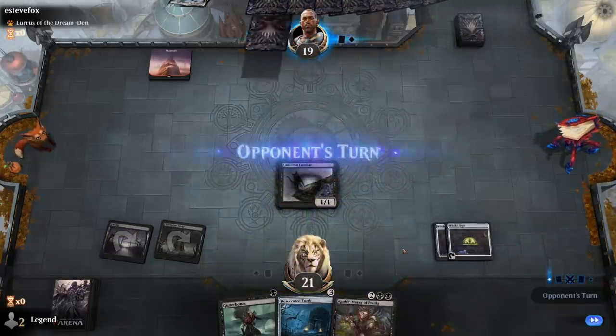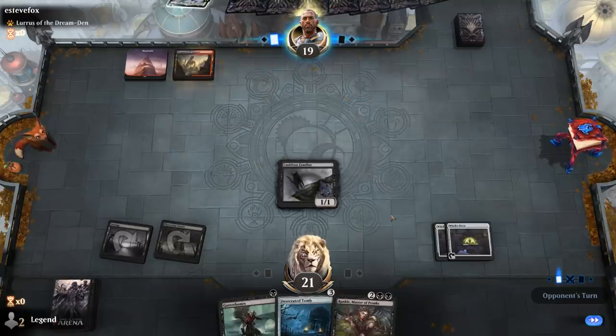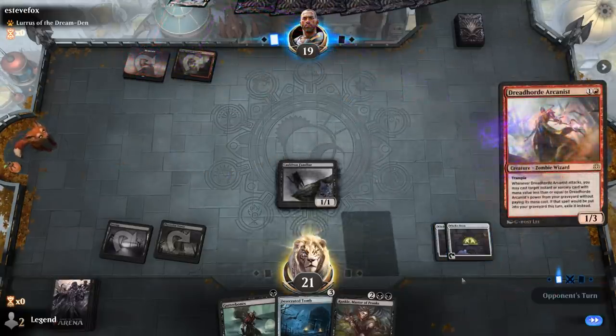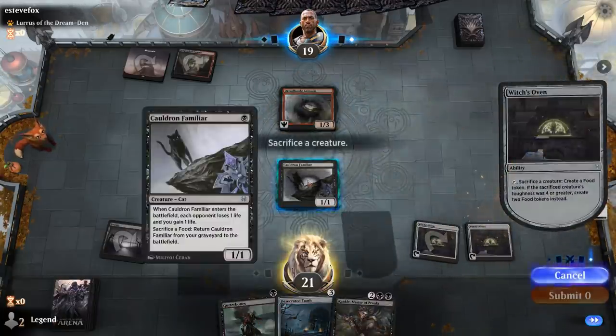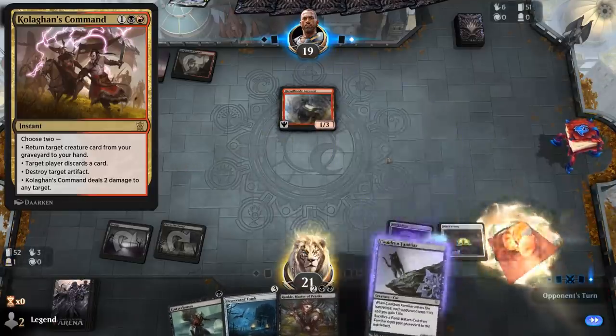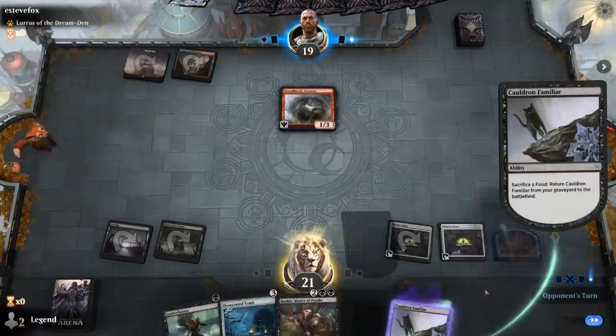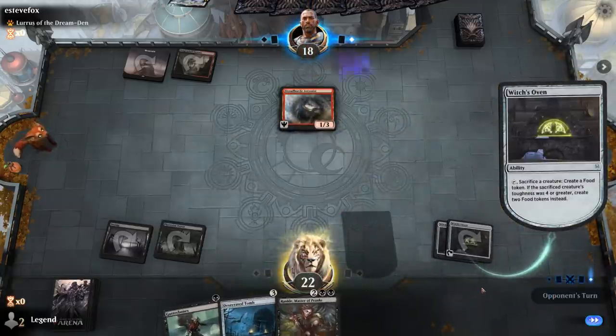We can potentially run out Desecrated Tomb next turn to start generating bat tokens. One card the opponent could have that would be problematic is Kolaghan's Command, since it can blow up one of our artifacts. Fortunately, our setup is coming together smoothly.